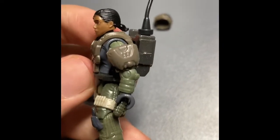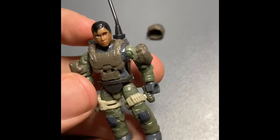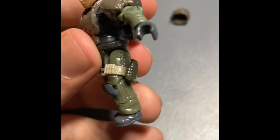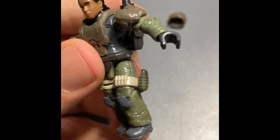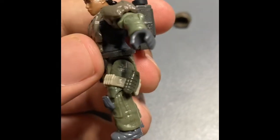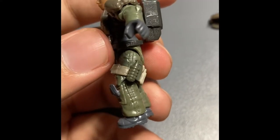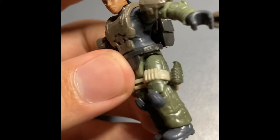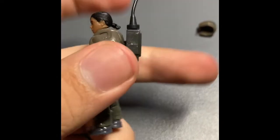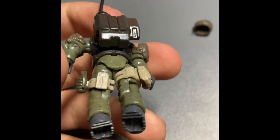She has the same ponytail and everything; she just doesn't have the black eyeliner, which I'm fine with — it was a little much anyway. She has brown shoulder pads to match her armor, and some bullets that aren't as detailed as other characters. She also has a frag grenade — they made it smaller than the one in the Master Chief versus Brute Warrior set, so you can actually grab the grenade itself and clip it to her side. There's also an ammo pouch and a communication backpack — my first one of those.